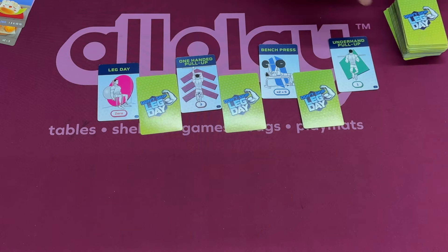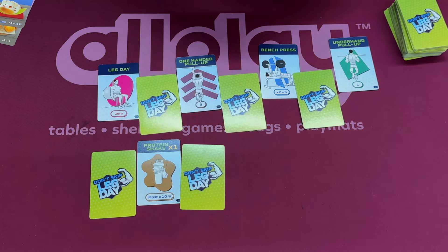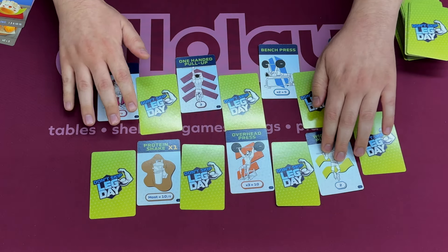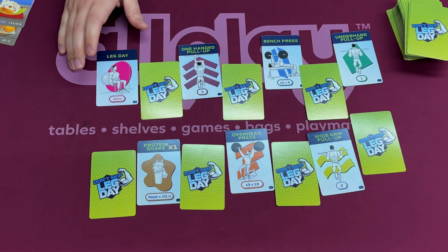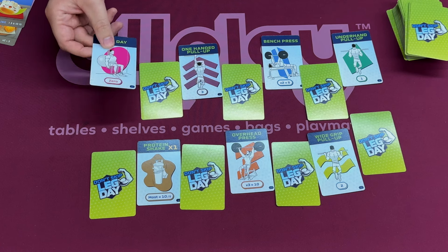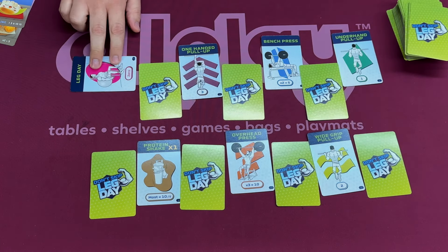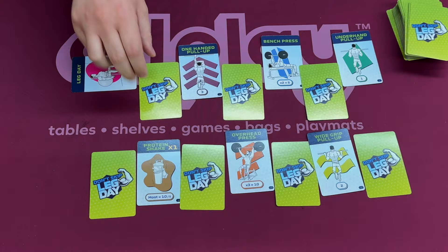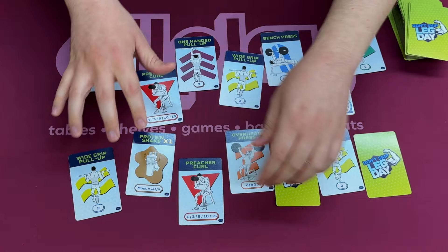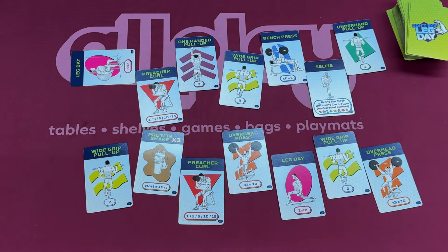You re-deal out nine new cards to everyone and start drafting again, but this time you go face down, then face up, down, up. At the end of two weeks at the gym — as they explain it — you score up points. First, if you grabbed a leg day card, it's worth negative one point for every face-up leg day, but not the face-down ones. So hopefully you grabbed face-down ones. You turn it sideways to indicate you lose a point. Then everyone reveals all their cards, scores their sets, and whoever has the fewest leg days is eliminated. Most points wins Don't Skip Leg Day.